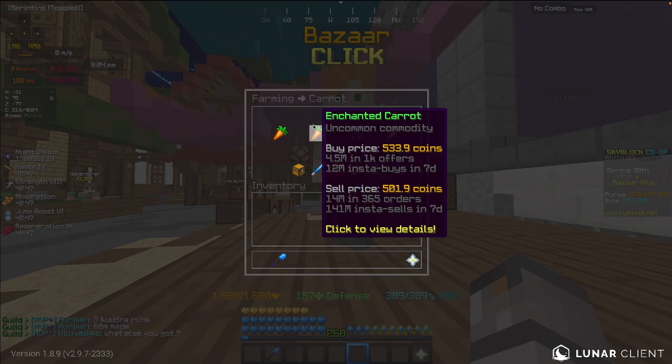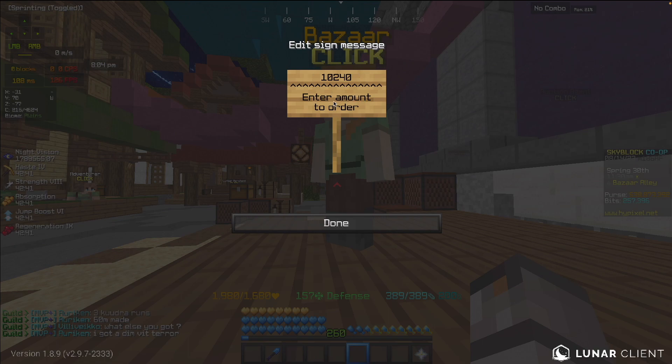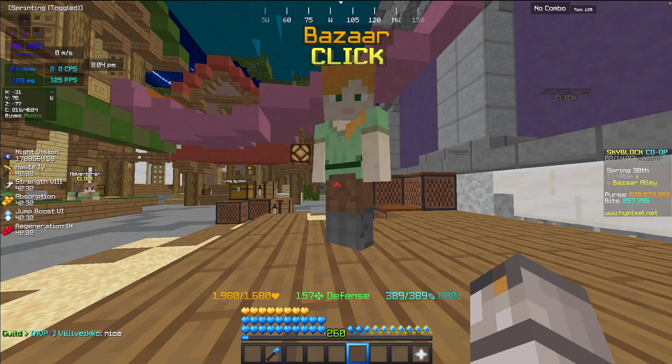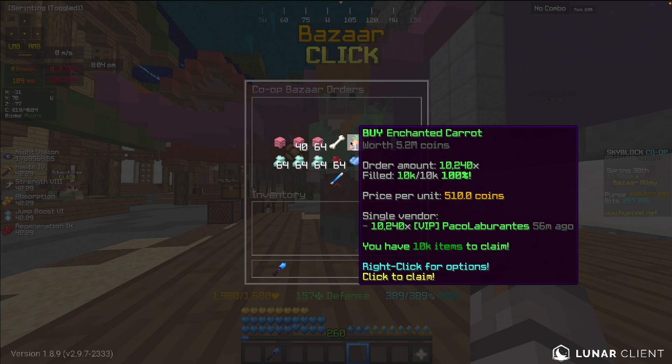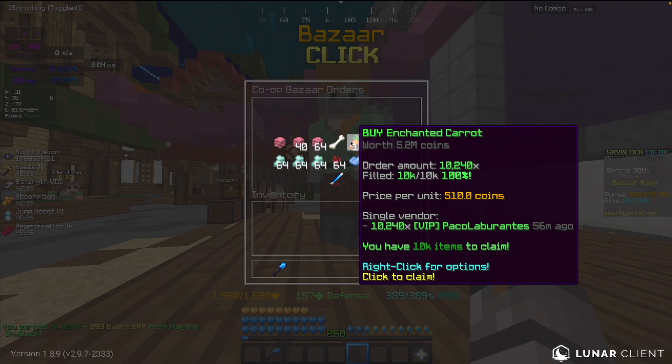Go to the Bazaar, then go to carrots, then enchanted carrots, and create a buy order for any multiple of 10,240. I created an order for 10,240 — currently the price is 5.1 million. I paid around 5.3 million. It says 5.2 million but whatever, so there's that.